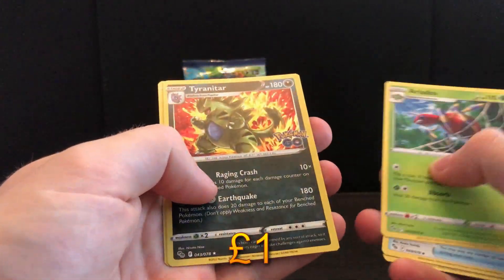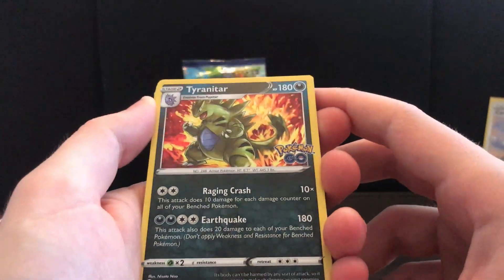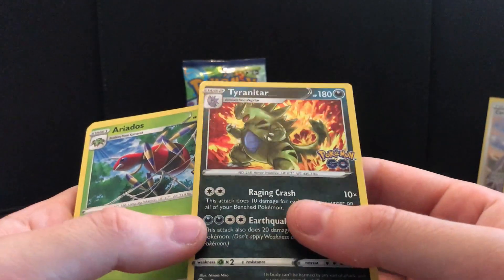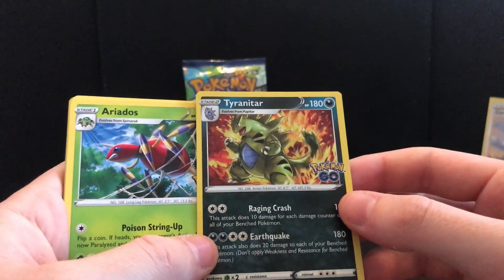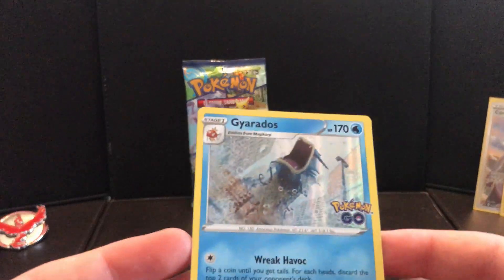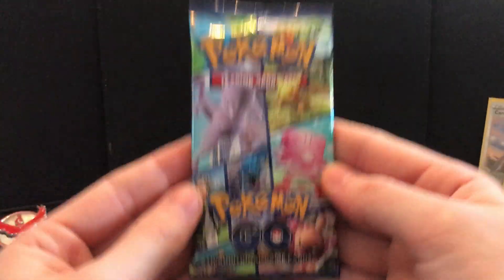A Tyranitar, a Tyranitar holo! I will take that to the bank. That is very nice — I do like a Tyranitar. Decent enough. Also I don't think I showed the Gyarados enough but it's really quite cool as well. I think we've got it in an ETV, I can't remember. Anyway, last pack of the box — let's go!